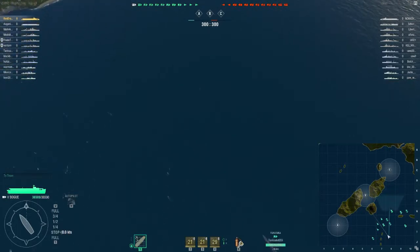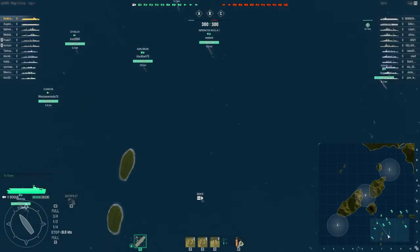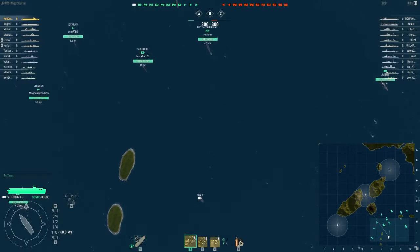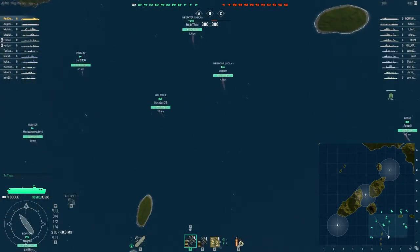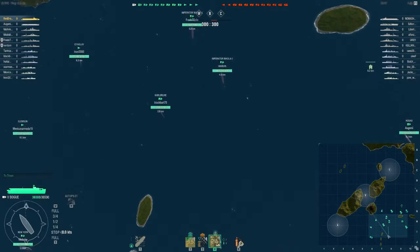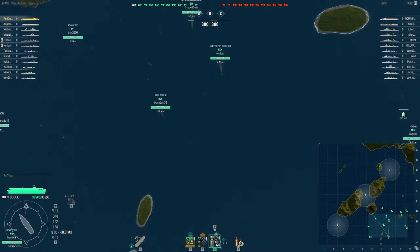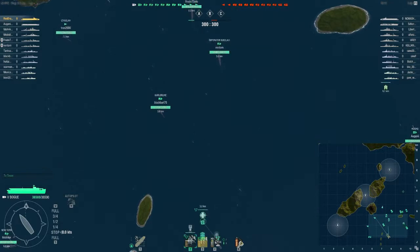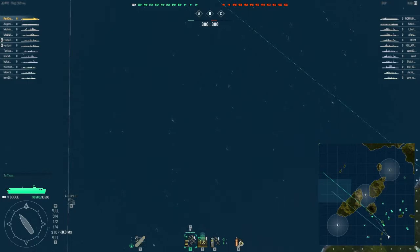We are here in our first battle on Solomon Islands. Our enemy has two aircraft carriers, as do we — we have my Bogue and a friendly Hosho, and an enemy Bogue and an enemy Langley. Not what I was hoping for, but it's what we have to work with. We're not going to move the aircraft carrier quite yet until I find out where my team is focusing, then I'll slot in behind them. First things first, let's get our aircraft up — Group Two's in the air, sending them on this vector to intercept any enemy torpedo and dive bombers coming down the map.